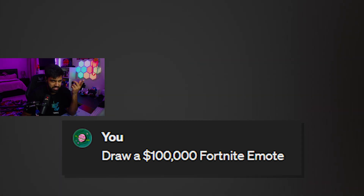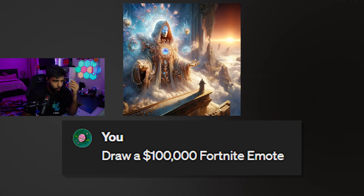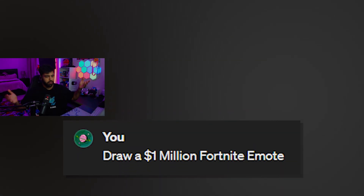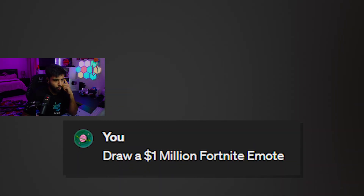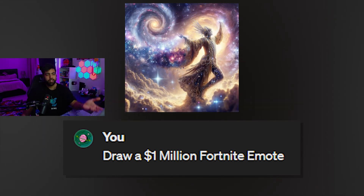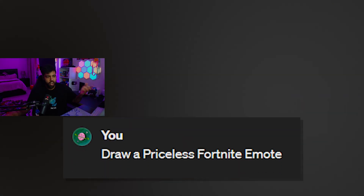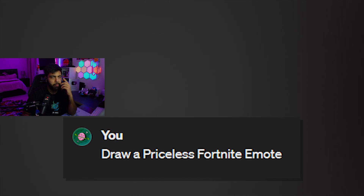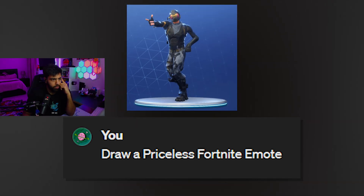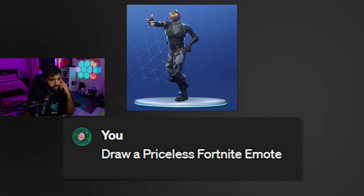Draw a $100,000 Fortnite emote. Wait, what's the emote here? What's even going on? Do you become like massive? Draw a $1,000,000 Fortnite emote. Okay, let's see this chat. What's going on with these emotes? These all suck, bro. Draw a priceless emote. Another trash emote for some guy gliding in the air, right? Let's see. Oh — default dance. That is priceless.